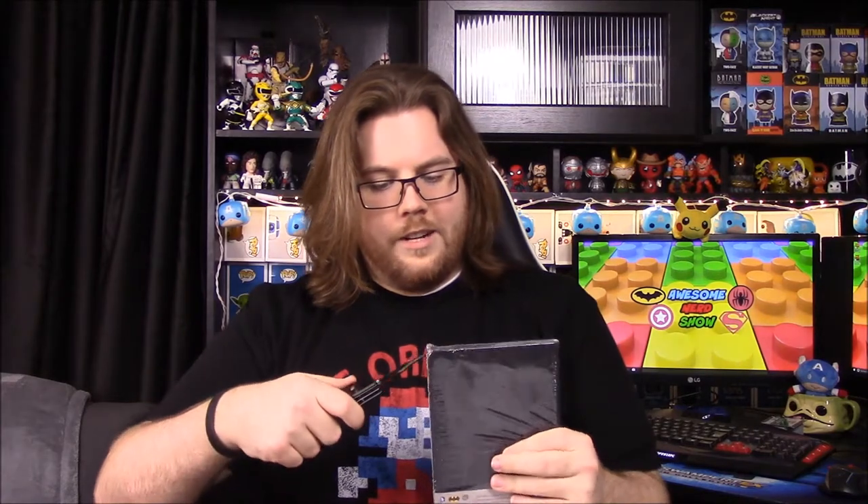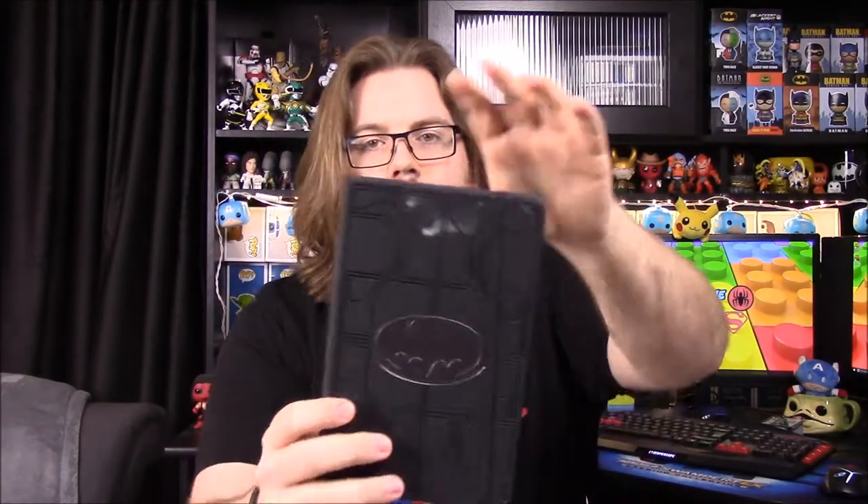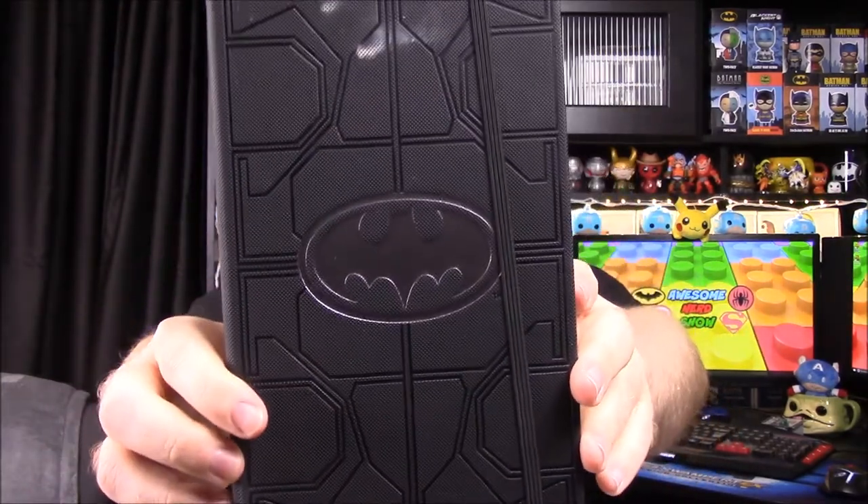Next up we have a Batman journal. It's a journal so it's not really that cool — obviously we get a lot of journals and I'm not really a journal keeper. But this one is really awesome: it's Batman, and it's textured like his armor. You can see all that texture — it looks like his chest plate and everything, and it has a really nice texture. It also looks like there's dirt up here at the top.